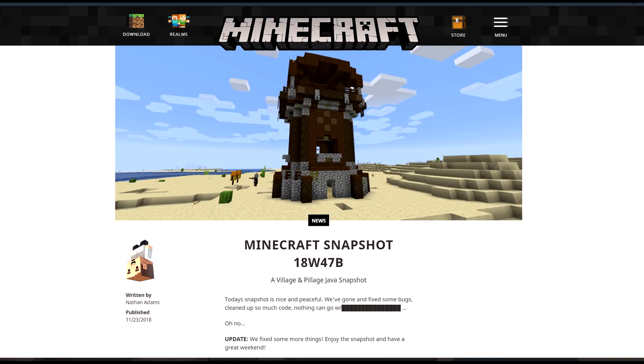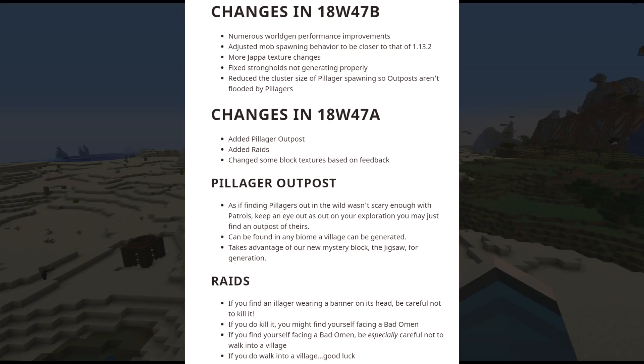Snapshot 18w47b — this is basically the same changelog page from two days ago. When they release 18w47a, b, etc., they just update the page as they go. The top entries are what's changed today on Java Edition. First up: numerous world-gen performance improvements — it was super broken. When I loaded up this world it took like three minutes just to load the area.